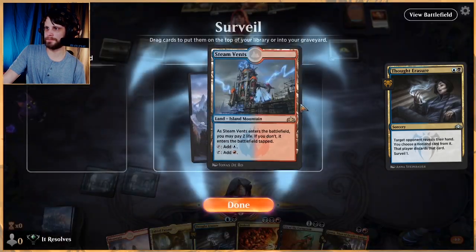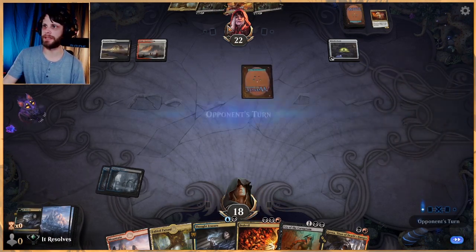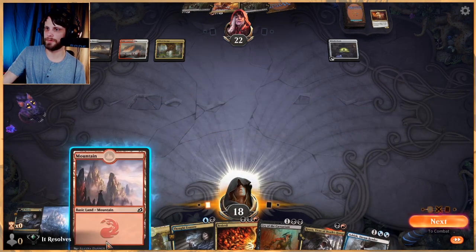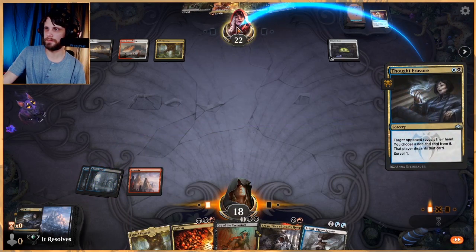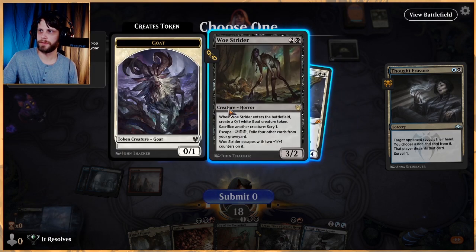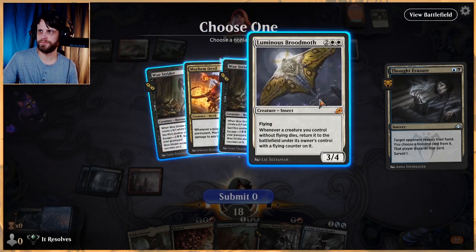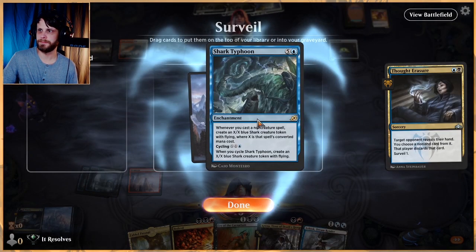They have Fabled Passage so they're not going to be able to play a three-drop — we get to Thought Erasure again and pull something. Let's do this. Brood Moth is quite cool. Do we just take the Brood Moth or take the Mayhem Devil? I'm going to take the Mayhem Devil — Mayhem Devil is very annoying in my opinion.